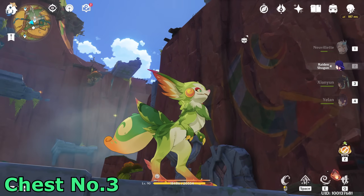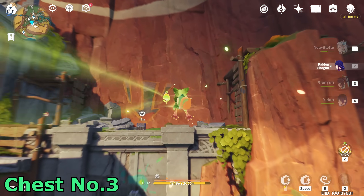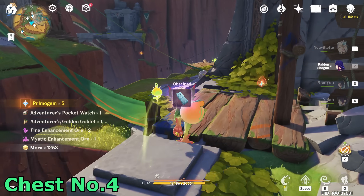Now we have to get up — let me see if there's a way. Just do this, then do that one. Here we go — open this chest here. We will get the last keystone.